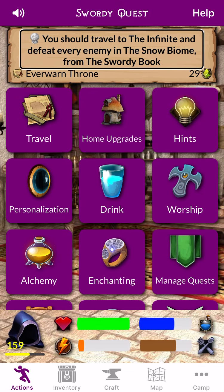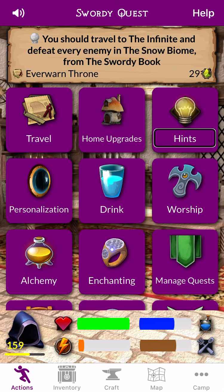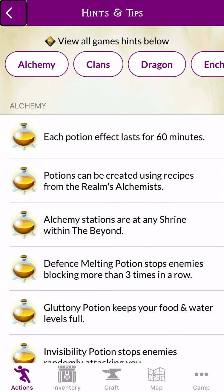Unlocked. Action. Help. Sword. Unlock. Travel. Home Upgrade. Hints. Actions Homepage. Hints. Instructions. Alchemy Section.